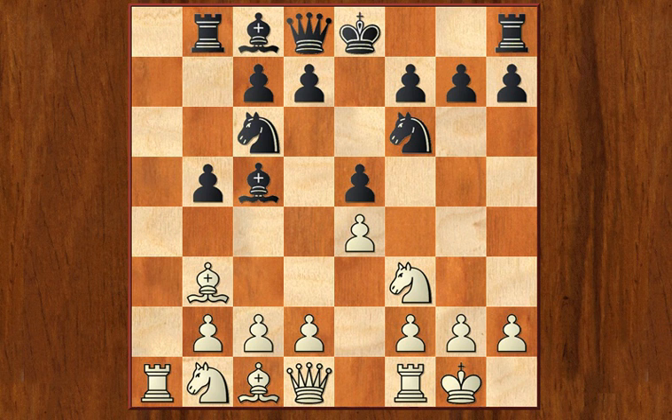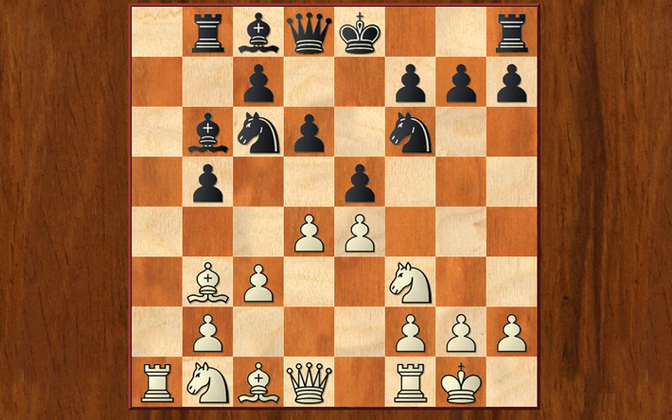This forces Black to commit to either bishop to b7 or rook to b8. In this game, Black plays rook to b8. Now White opens up the a-file and prepares to play c3 and d4. Black reinforces the pawn on d5. That's important because after d4 he doesn't take on d4 — instead he goes to b6 where he will exert pressure on White's center. That's the idea behind this bishop development.